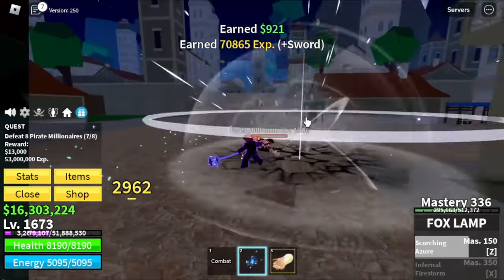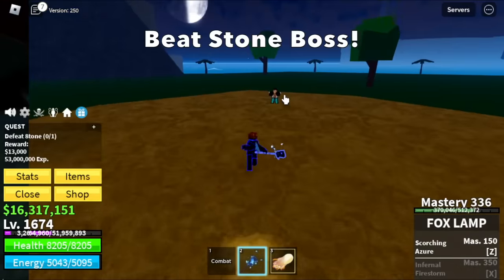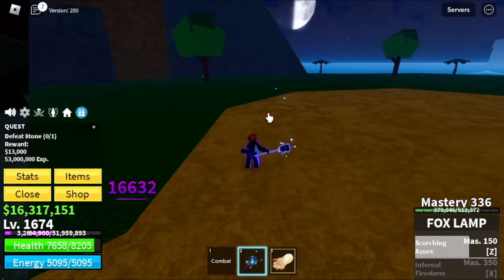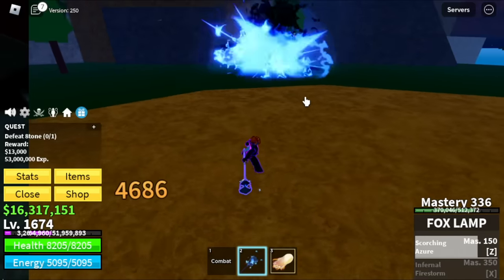I told you I won't be grinding at the boss stone, but I will be showing you this boss. You can get the Pilot Helmet here, which is really helpful if you want to run faster. And no, it won't help you get Azuri Embers faster if you use the Pilot Helmet.